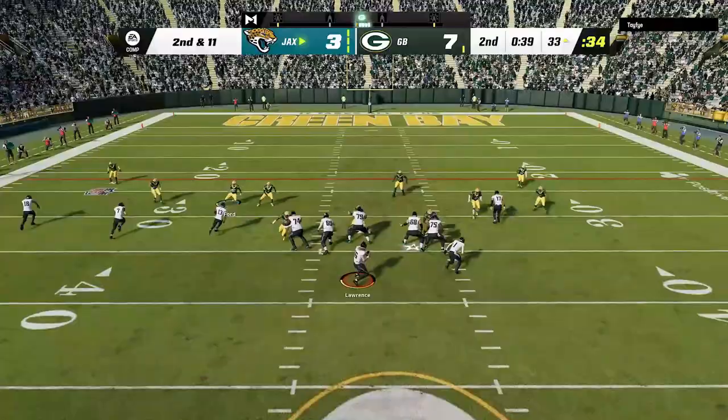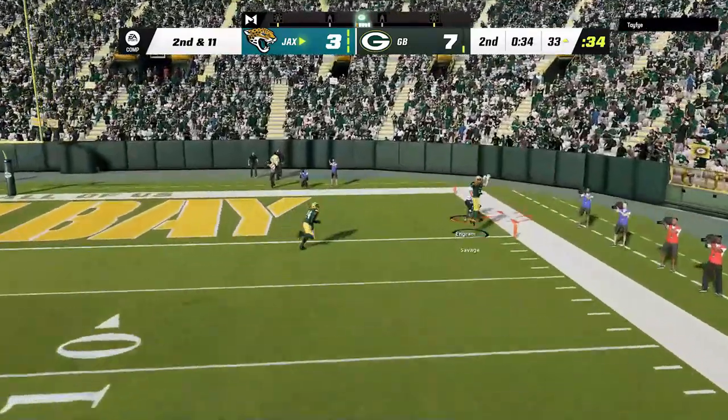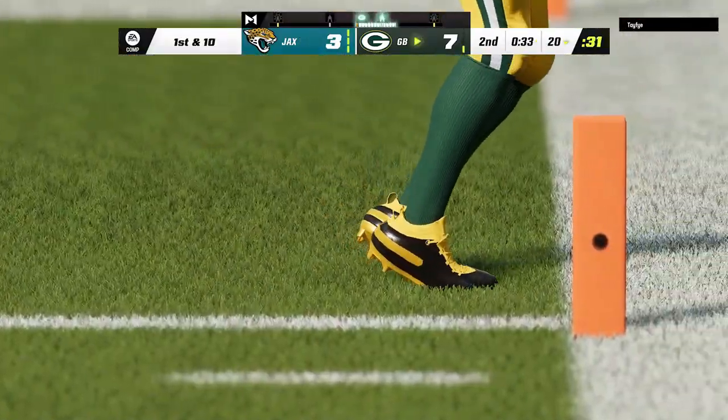Seeing nothing open, he forces it to the end zone for an interception. With about 30 seconds left I decide to play aggressive, only to get a stupid animation on the safe catch, then I get a PI call on the next play while trying to go for the ball, and now he is closer to the end zone than he's been all game.